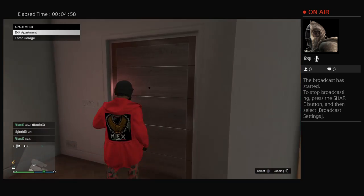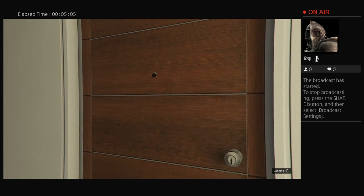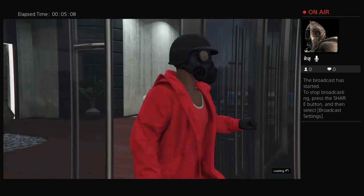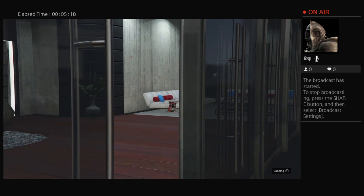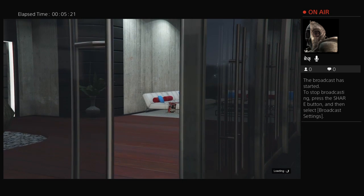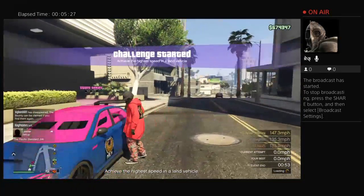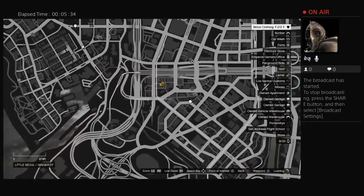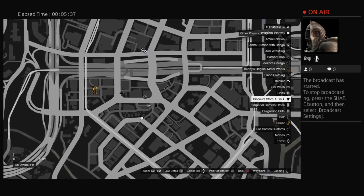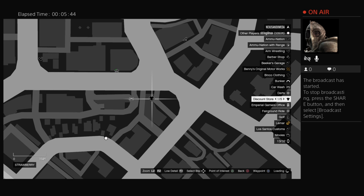So next, this might take a little while, but I'm going to go to the outfit store near the strip club — that's what you want to go to, because that will come in handy. It's hard to explain so I'll just show you. You want to drive to the store — I'm going to the discount store near the strip club.